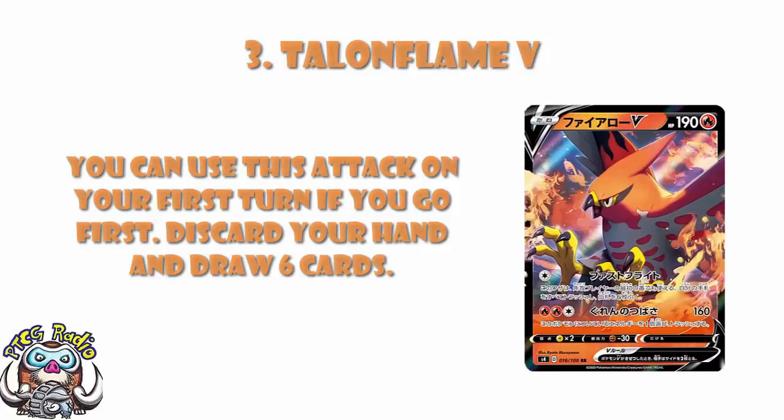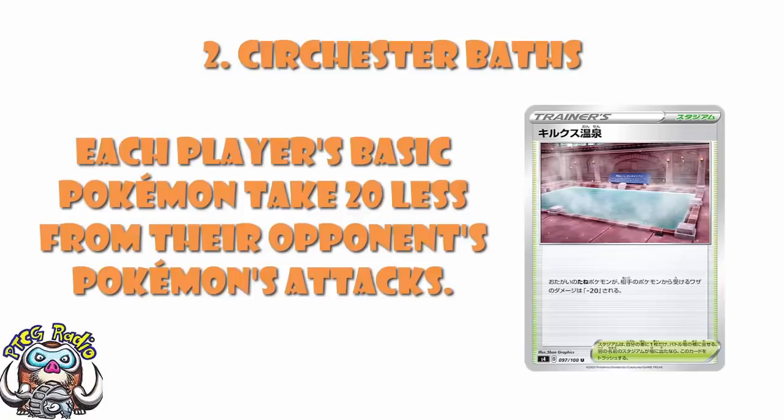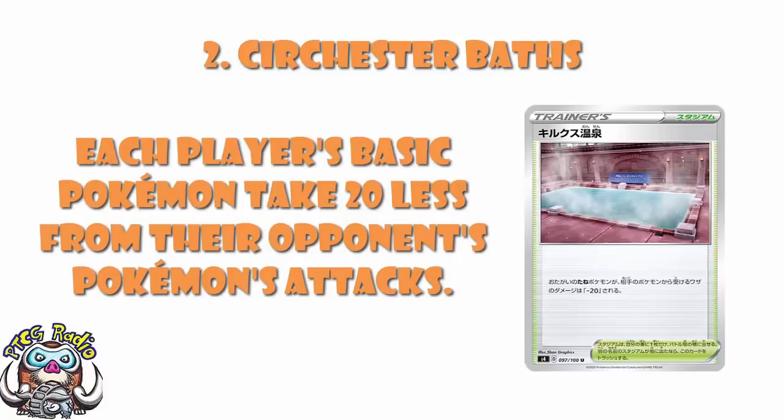In at number 2, we've got Inteleon VMAX — wait, actually it's the card that reduces damage done to all basic Pokémon in play by 20. Some people are fairly unhappy about this because basic Pokémon are already the good ones — it will give ADP extra damage reduction, and it will give Zacian extra damage reduction, helping out all those basic Pokémon that are too gosh darn good to begin with. You can argue all you want as to whether this should have been printed, but it has been printed, and I don't see any scenario in which this doesn't see a huge amount of play. If you put this number one on your top 10 list, there will be no argument from me.